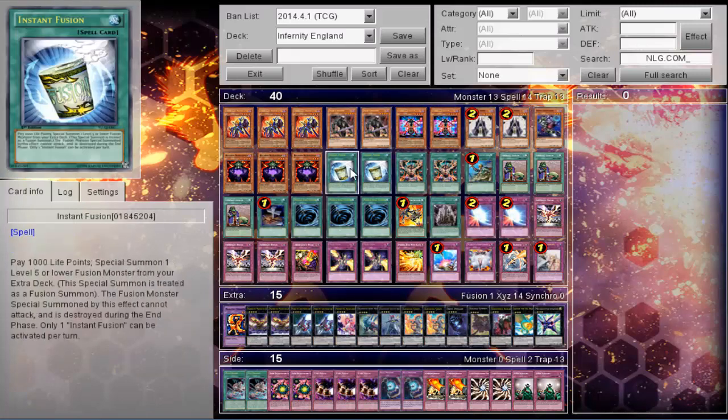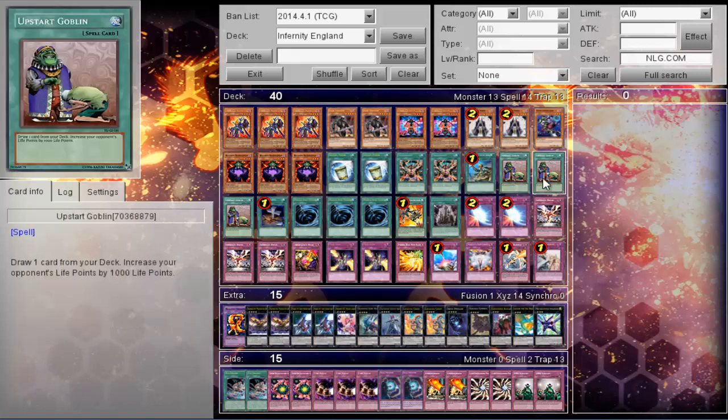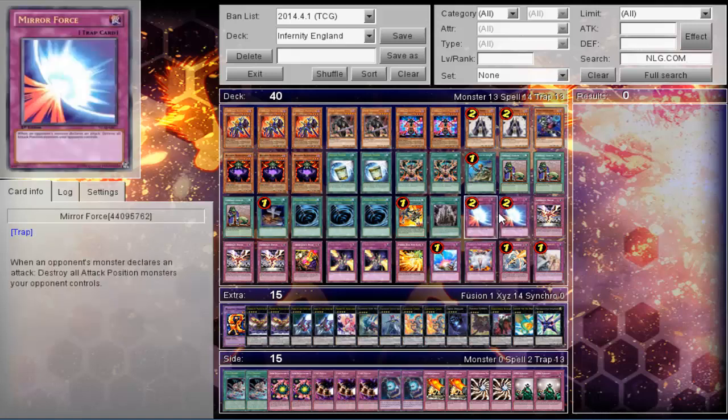His spells: two Instant Fusion, two Transmodify, one Rhoda, triple Upstart, one Foolish, three MST, one Launcher, and one Palace.